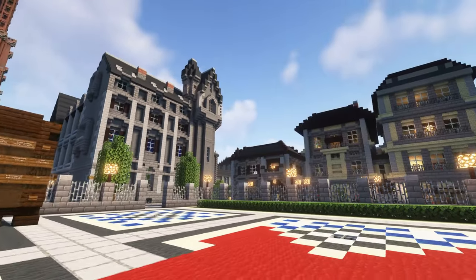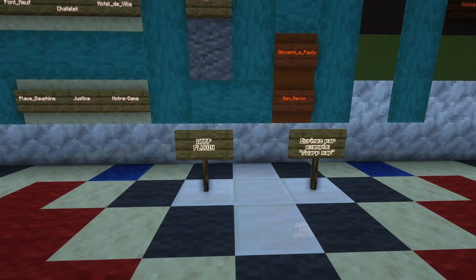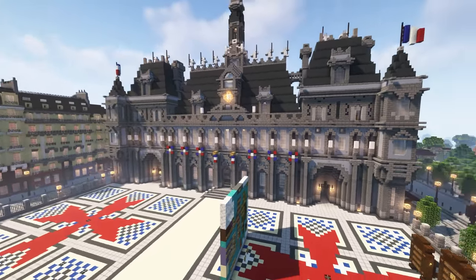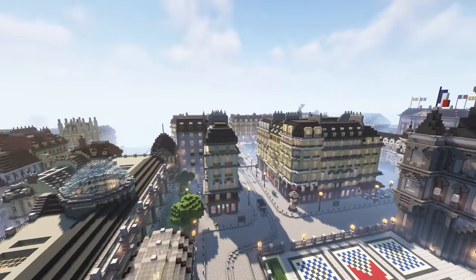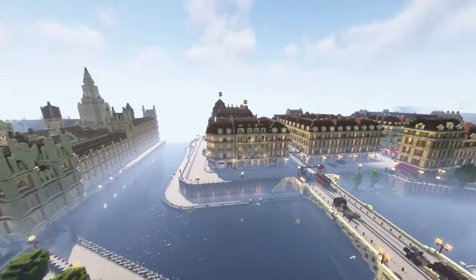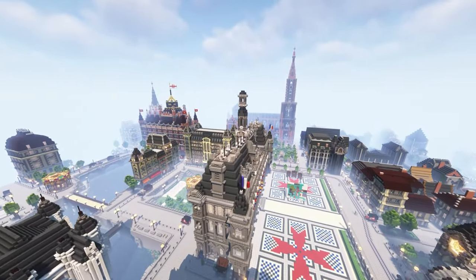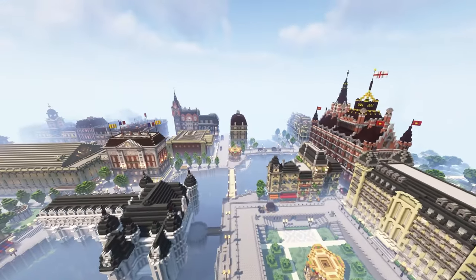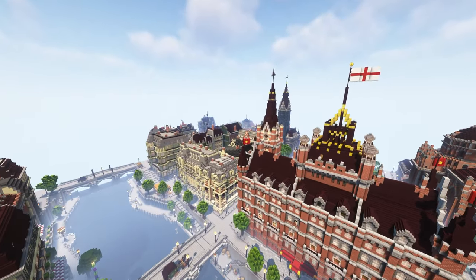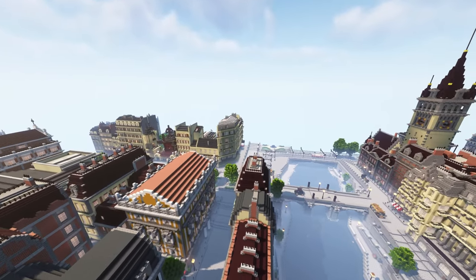Next up we have the 19th Century City map. This map is really cool if you're interested in designing European architecture in your Minecraft world, because this map is entirely 19th century European architecture. There are different districts — a Berlin district, a Paris district, a London district — and more, with all sorts of different builds including the Eiffel Tower, Big Ben, and a lot of really notable landmarks from Berlin as well. Even if you just want to tour around some European cities, this is a great way to do it in Minecraft.